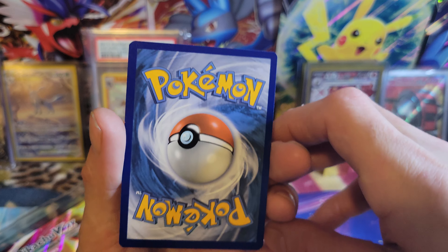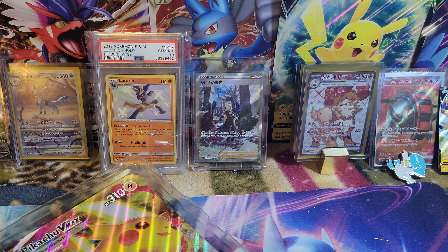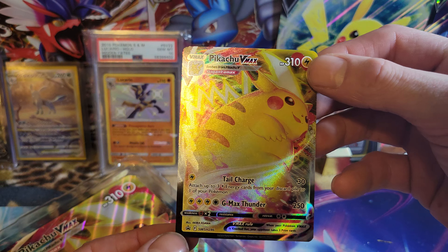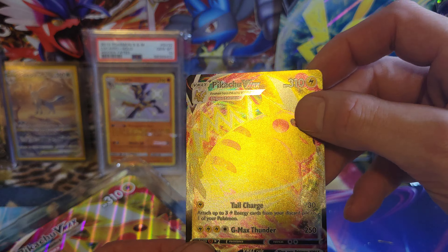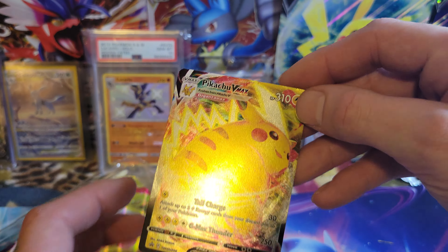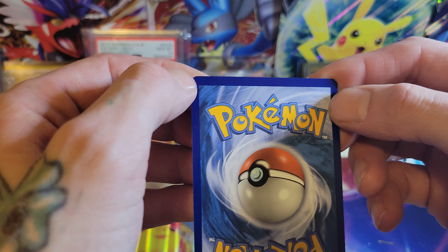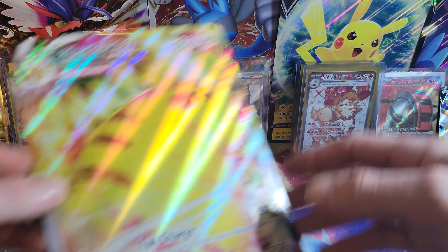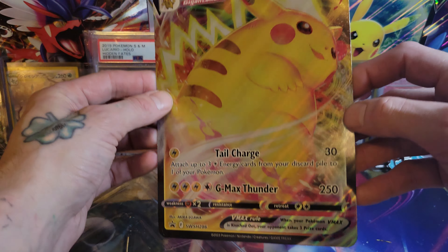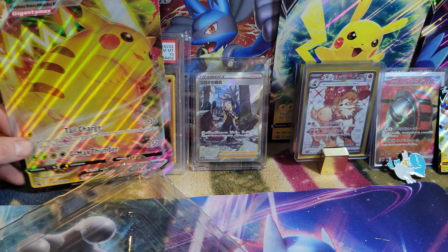Nice, a beautiful promo — always happy to get a Pikachu. And this giant chunk of chew, I love the texture. Pikachu V Max — not too worried about centering, I assume stuff like this isn't really worth grading, but it's still a really nice card. And then you got the big old promo card here.